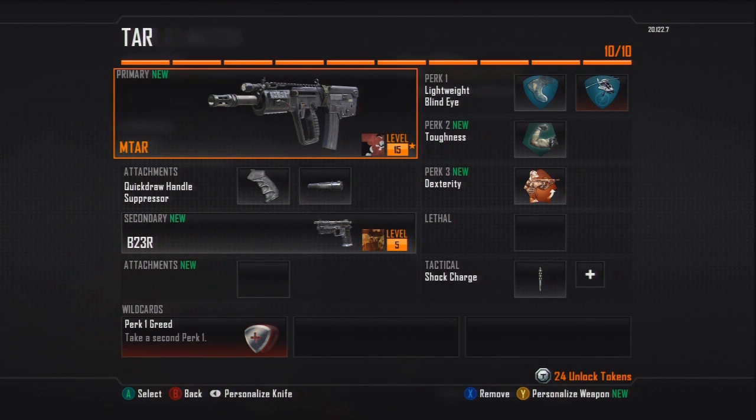I want to use Toughness again so I don't flinch when getting shot. You can change all this — it's just my opinion on the best assault rifle class. Dexterity for the third perk because there's no really standout perk three option in my opinion. In lethal I'm not going to use anything on this class.